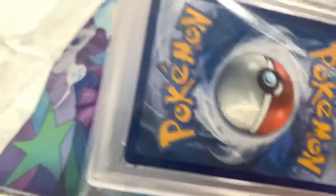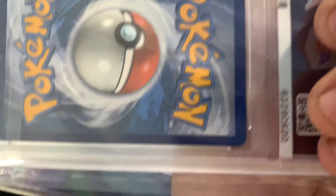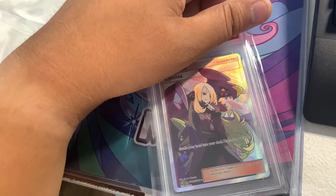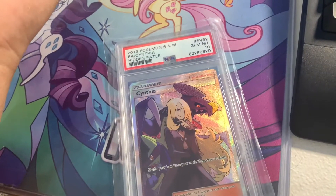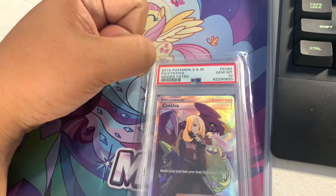Let's look at the back of the card. Back of the card looks amazing. I don't see any scratches or dings, which is good, nothing's wrong there. Let's go ahead and look at the grade in 3, 2, 1. Oh yeah, let's go! We got the Gem Mint 10 on this one. Very nice.